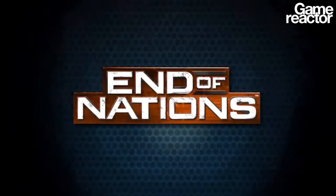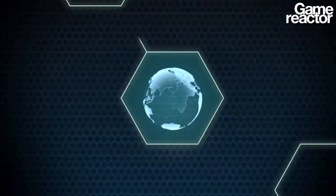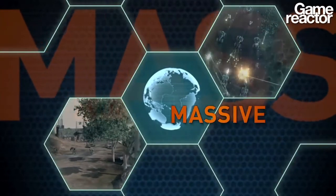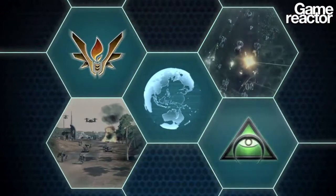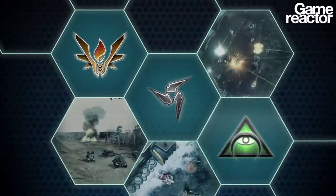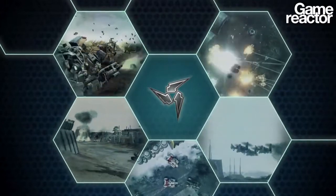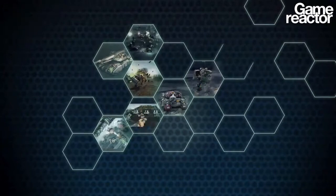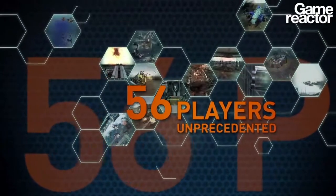End of Nations will put you on the front lines of a persistent global war. This is massive online strategy gaming on an epic scale. Join one of two factions fighting to replace the tyrannical order of nations. Battle your adversaries by commanding dozens of unique air, armor, and infantry units on maps that support up to 56 players.